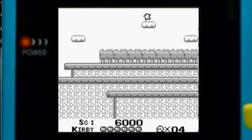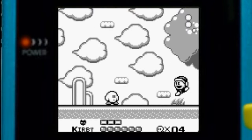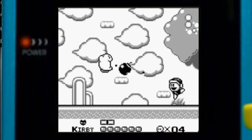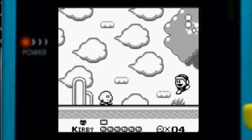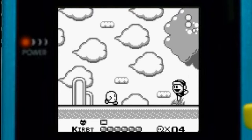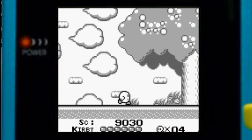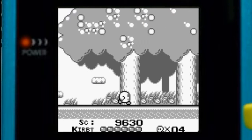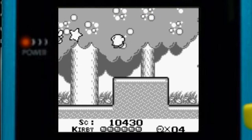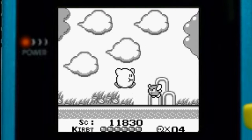In this game, the warp star usually means you're gonna fight a mini boss. Just throw the bomb back at him — that's all you gotta do. He's gonna jump really close, gotta be careful. And one more bomb. That mini boss's name is Poppy Bro Jr. — I believe it's called Poppy Bro, just Poppy Bro regular.